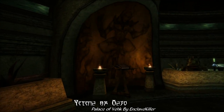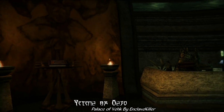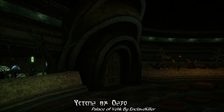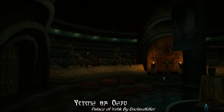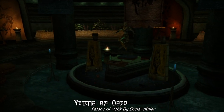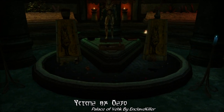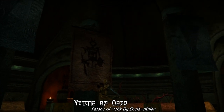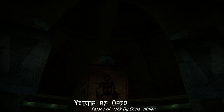All that has, of course, been changed, as you can see here. No longer an empty chamber with nothing in it. Now the Palace of Vivec comes furnished with banners, shrines, and beautiful and detailed frescoes that line the walls, along with cushions for those lucky few worshippers and petitioners who are granted an audience with Vivec.